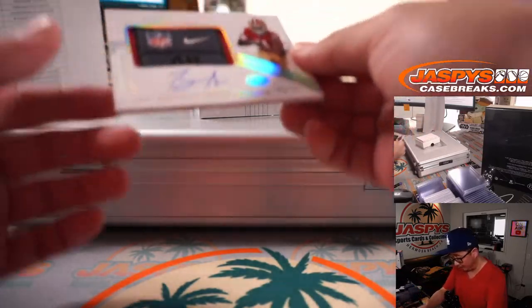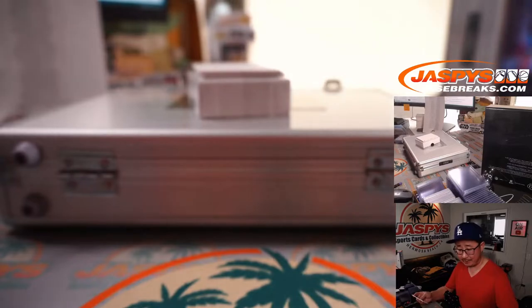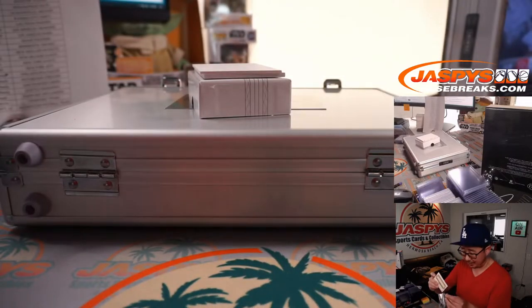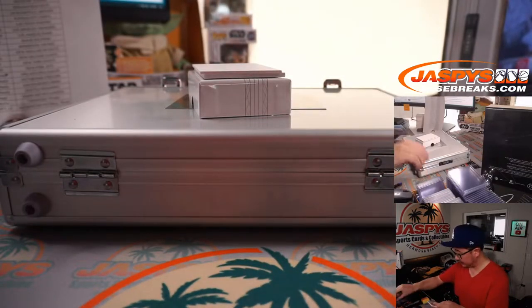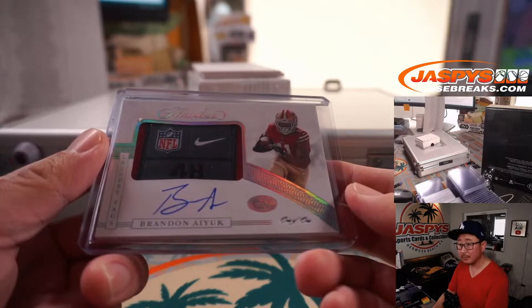Next couple here — we've got a one of one, Brandon Aiyuk, laundry tag and on-card autograph. PJ picked up the Niners straight up. Be super careful with that — he's got a laundry tag on it, so make sure there's no extra pressure. Congrats PJ.